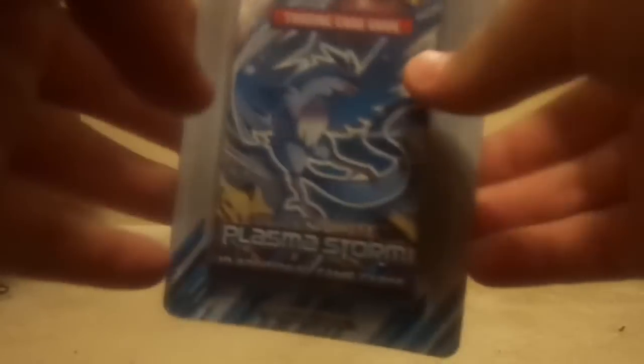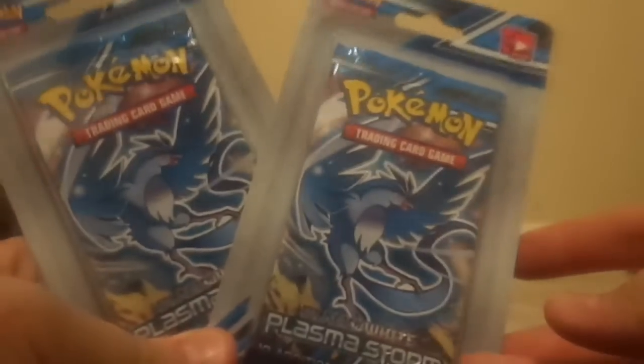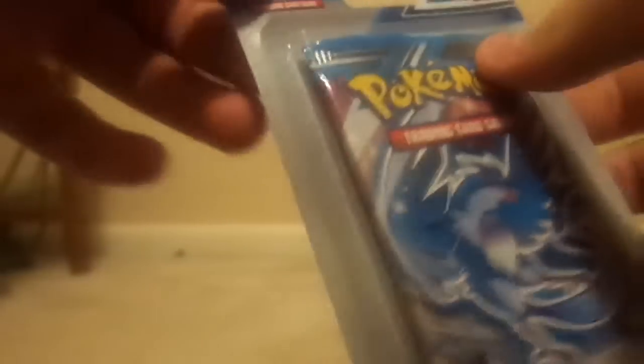Hey what's up guys, it's me Funkmagic JJ with my brother Jeff Jacks. We have two Articuno Plasma Storm Black and White card packs to open. I'm going to open mine first, let's get right into it. Also got some new top loaders today, so that's going to help if we get any special holographics.